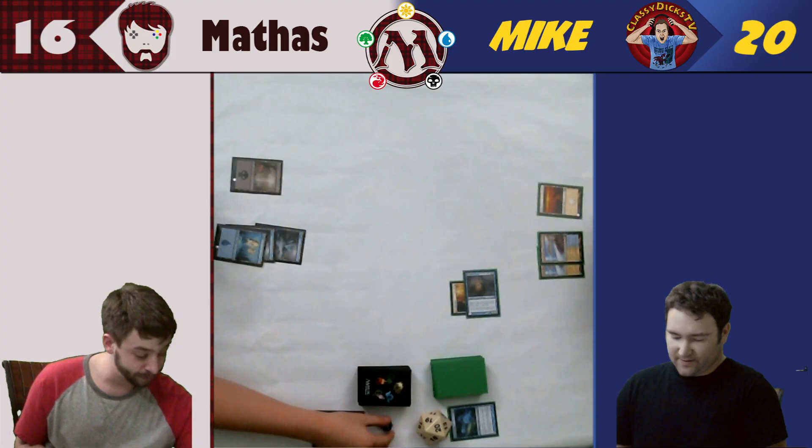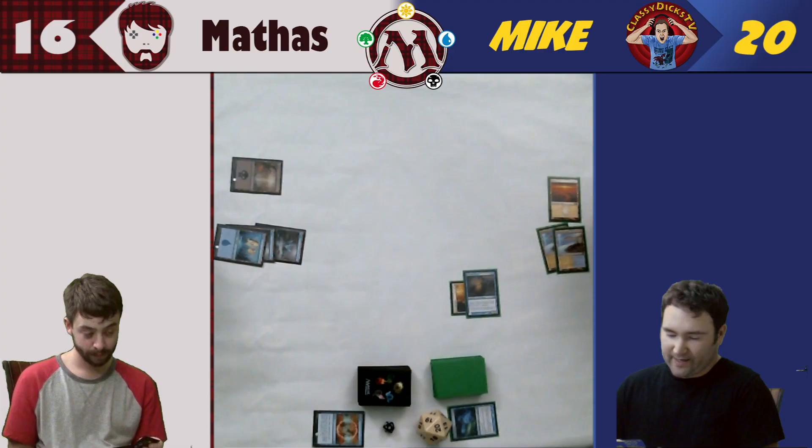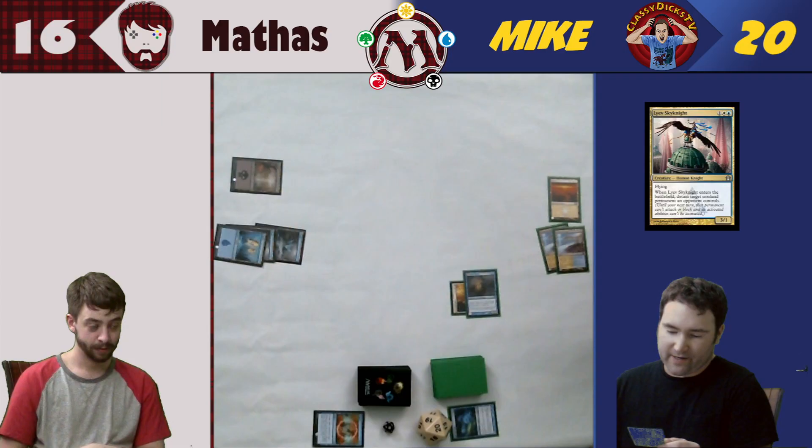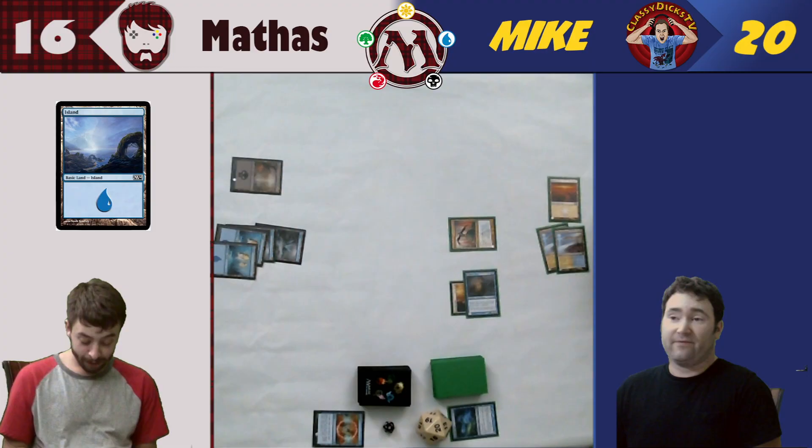I'm going to roll in for two again. I will take two. During my second main phase, I will tap three and try to play a Liev Sky Knight — it is a 3/1 flyer. When it enters the battlefield, detain target non-land permanent an opponent controls. I'm going to let that resolve. There's nothing for me to detain, so it's just a 3/1 flyer.